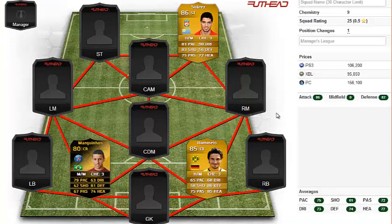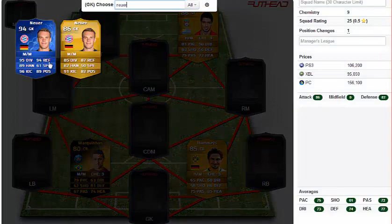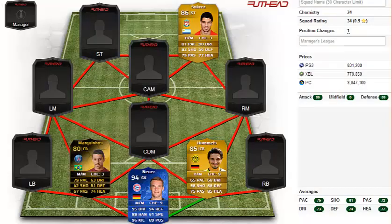Alright guys, I'm back. The three players I chose were — surprise surprise — Luis Suarez, Inform Marconos, and Hummels. I'm going to start at the back. I haven't set a budget for the team because it's just a squad builder.